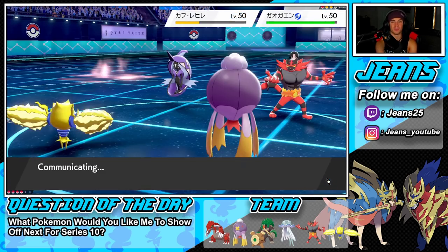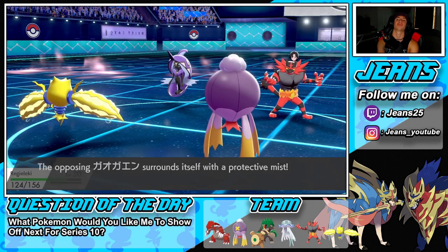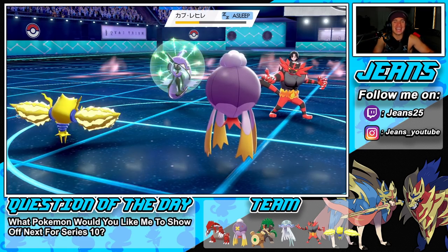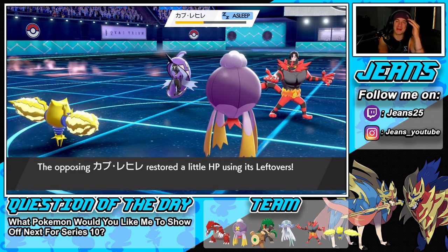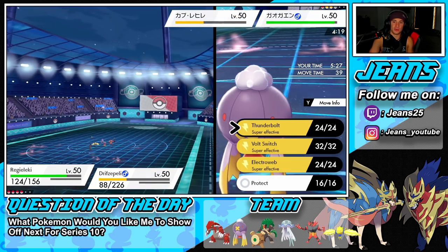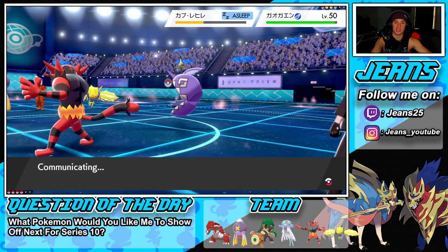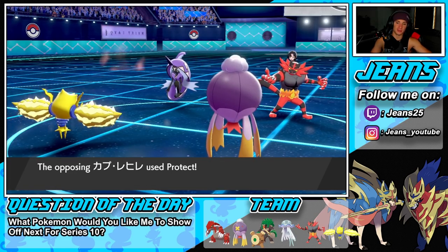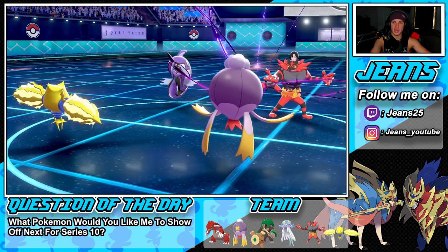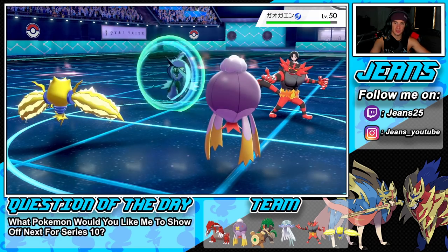Oh wait — Hypnosis misses! I said I was going to Protect and didn't. That's the second time I've missed Hypnosis — making stupid mistakes. I'm playing well but then doing things like that. Could Bolt Switch, could Thunderbolt. I'll Electroweb easily — let's throw a Shadow Ball to get a Special Defense drop. She wakes up and goes for Protect. Shadow Ball and Electroweb slow things down.